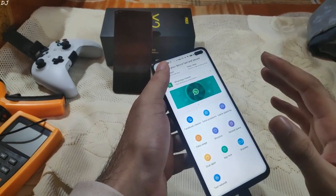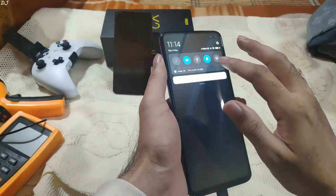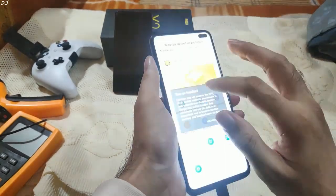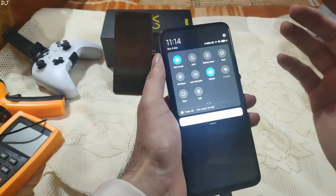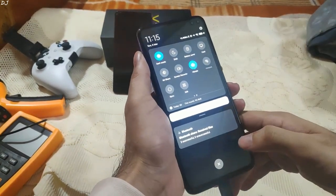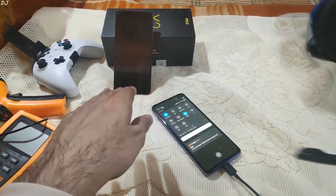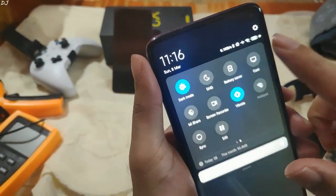First, I'll be playing five games each for 30 minutes. Before starting the gameplay, let me set the brightness to 100 percent. I have set the phone to airplane mode, Wi-Fi is enabled, I'll also enable GPS and Bluetooth. This is the extreme gaming test. I'll also be connecting my USB-powered 7.1 channel stereo headphones with the phone. Battery is at 100 percent.